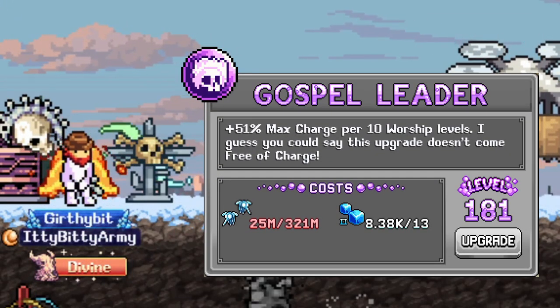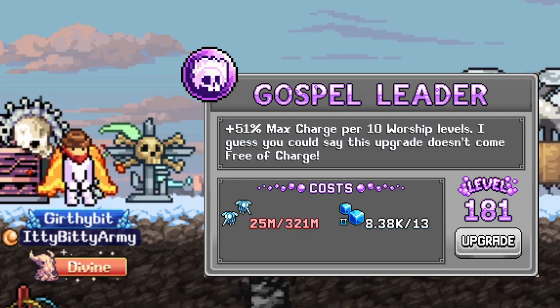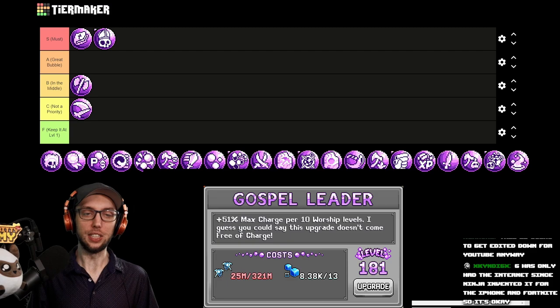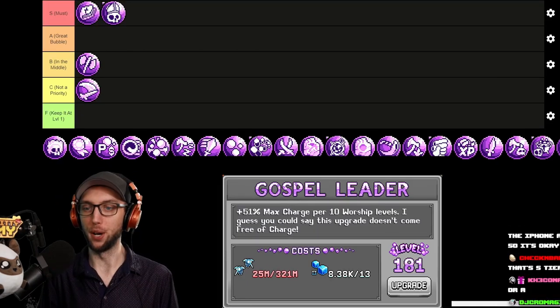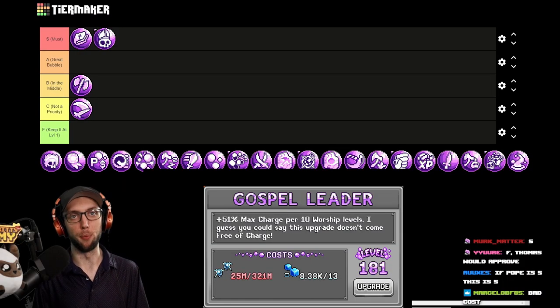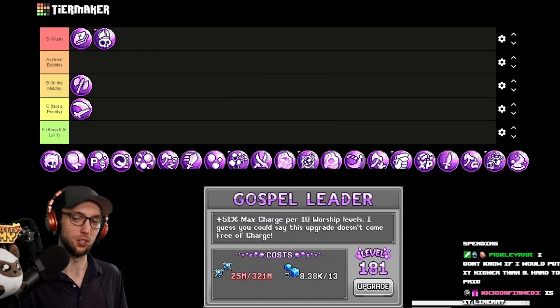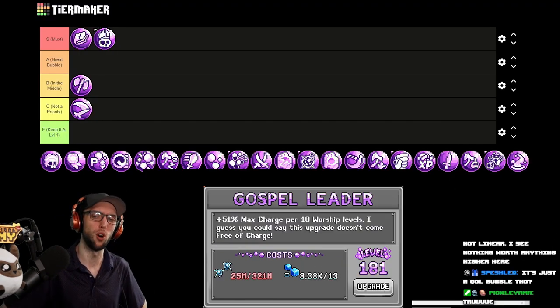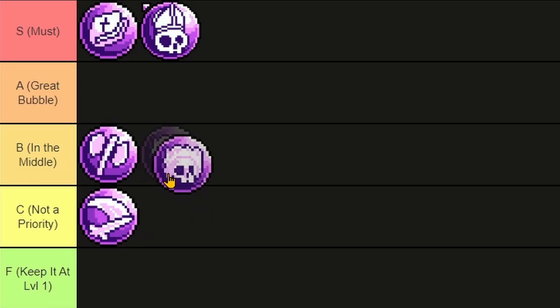Gospel Leader gives you a percent max charge per 10 worship levels, so the more worship levels you have, the higher this scales. I think this starts off kind of weak, but then it becomes super, super disgustingly strong late game. We do need to remember it costs Mosquito's Nose — you don't really prioritize this. It is not linear until you're in later game; it's kind of just a quality of life bubble. I'll put this below Maddy Statford.